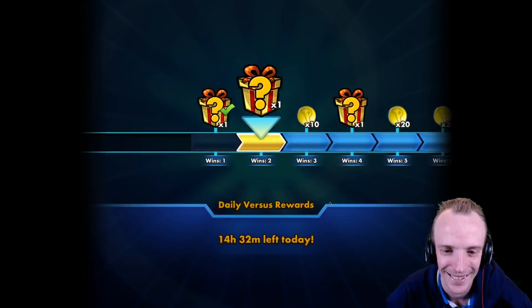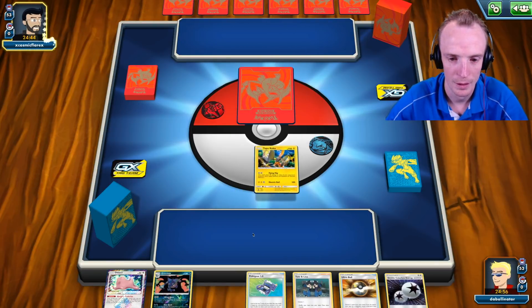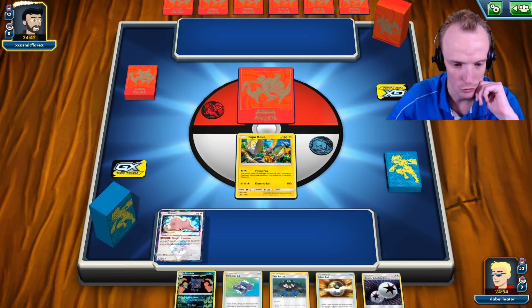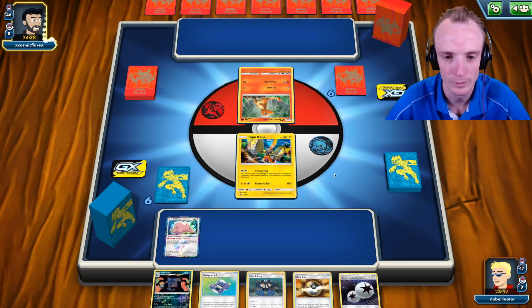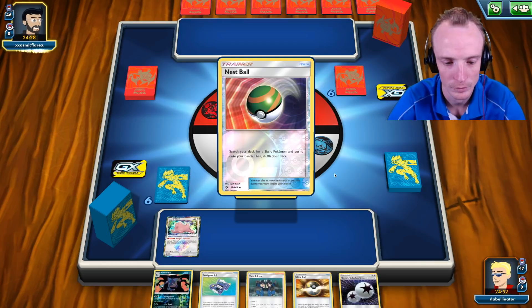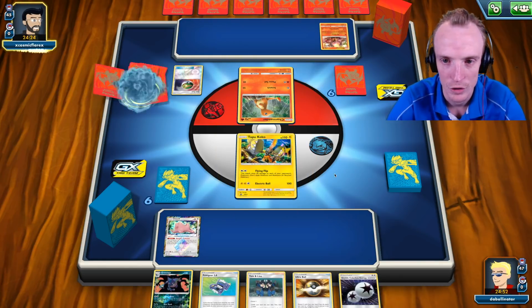Hello Cosmic Flare and welcome. We'll go Tapu Coco down, Ditto down. Got draw support so that's fine. It's a Charizard deck. If the opponent fills their bench, I reckon we chuck the DC on Tapu Coco and just start chipping away as we set up our Ninjas on the back line.